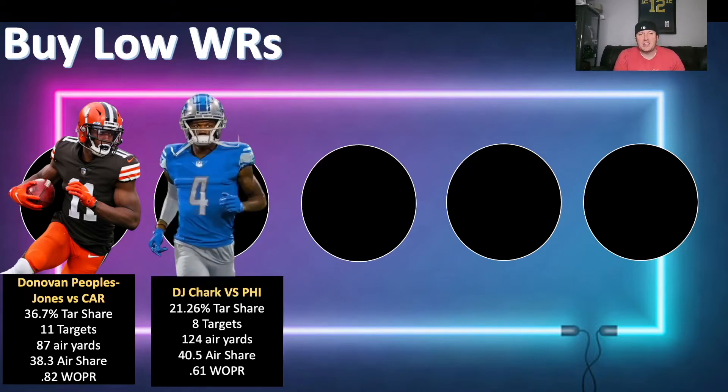Next is DJ Chark. We saw this in the preseason — we know he's an air yards guy from Jacksonville and from his college days. He had 124 air yards yesterday, eight targets, a 21.26% target share, and 40% of the air yards — a 61% WOPR. I look for DJ Chark to be a deep threat; he might be volatile or this might be sticky if he maintains that target share. Considering his price and that he could be on waivers in some leagues, DJ Chark could be a guy you want to buy low on.